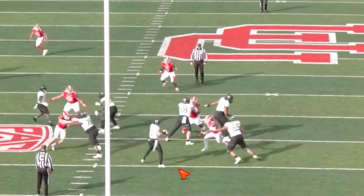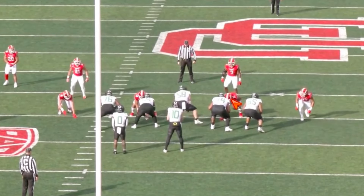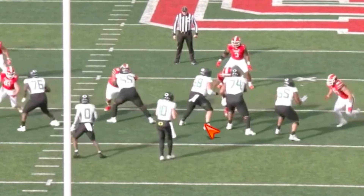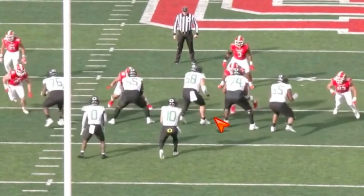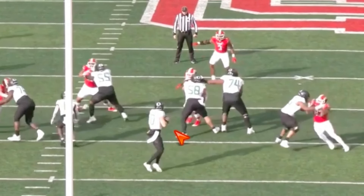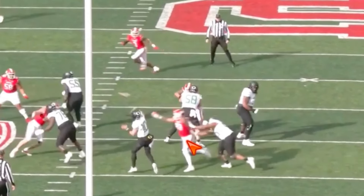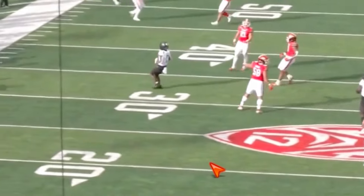Here with the head-up nose tackle — you see when he does get hands on the guy. They quick-snap, the nose tackle wasn't fully ready, but when he gets hands on the defensive tackle, he just controls the block. Strike in the chest, good pad level, and he's got strong hands to control the block. The defensive lineman is not able to work anything with the way he controls that block.